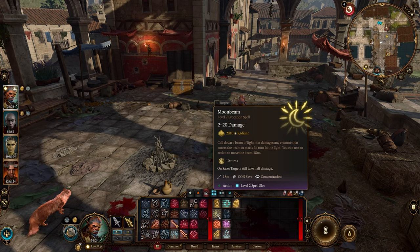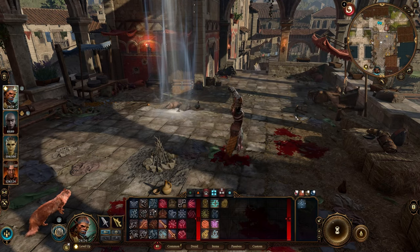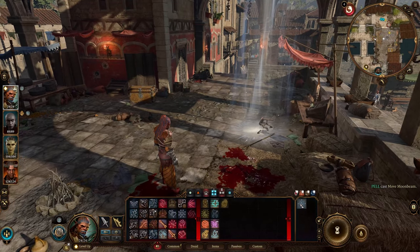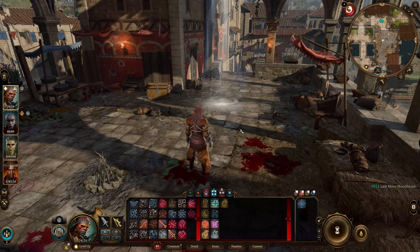Moonbeam is also an excellent option, dealing 2d10 radiant damage within an area. You can move the beam on your next turn using your action. Keep in mind it's not available in beast form, so it's most effective in your normal form. As for the other spells, go ahead and pick what you like.